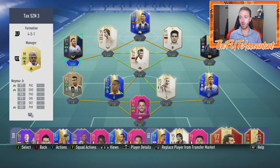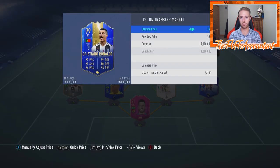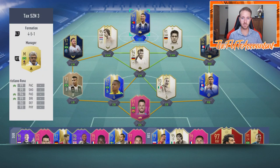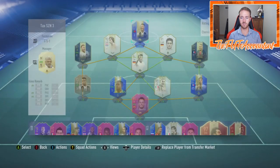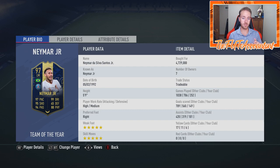I wanted Mbappe and Neymar, and this is what I settled on. I went with a 4-5-1 formation because I knew Cruyff and Balik would be in my end game squad, allowing me to play any striker. In game I go to a 4-1-2-1-2 with Balik at CDM. The tradeable cards: Cristiano Ronaldo TOTS — I bought him for 3.2 million coins during Footies. He's got 50 games played, 34 goals, 21 assists — an unbelievable card.